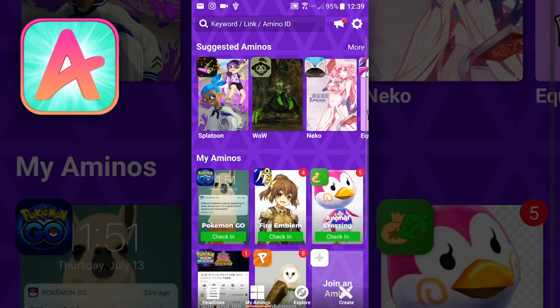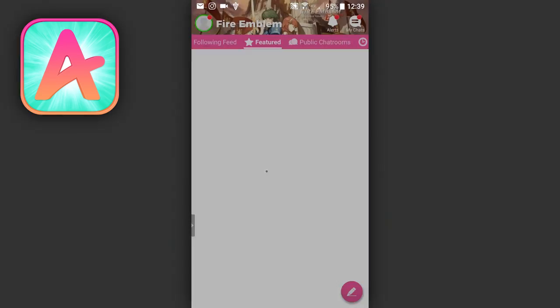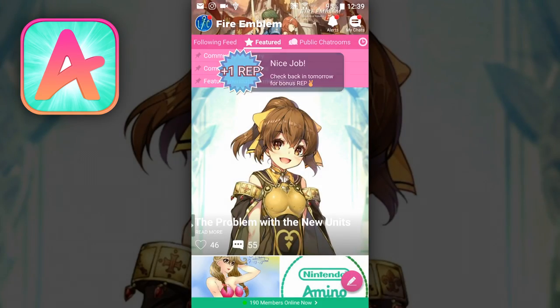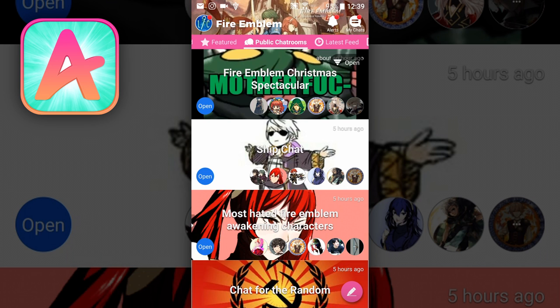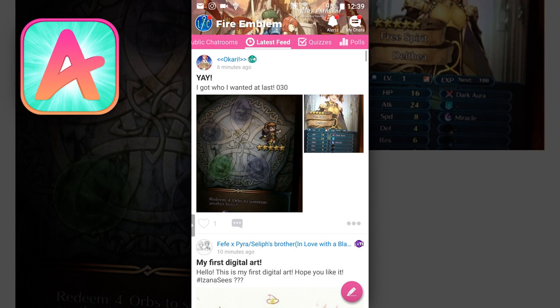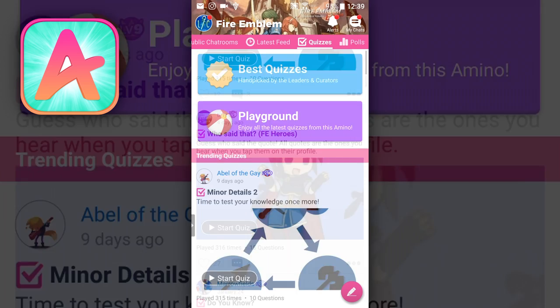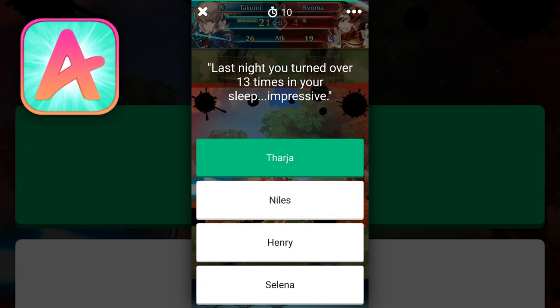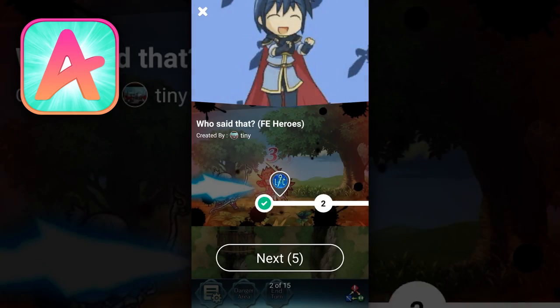Today's episode is once again sponsored by our friends over at Amino Apps. Amino is the awesome social app with communities for just about every beloved game or series, including our favorite Fire Emblem, with quizzes, discussions, challenges, videos, and even more. So make sure to follow us over there, as we'll be doing a Q&A within the coming days and you can ask us anything you want. You can check it out by clicking the links to the Google Play and iOS Play Stores in the description below.